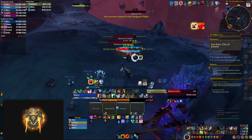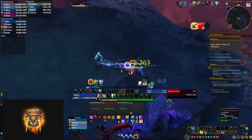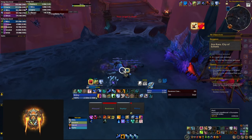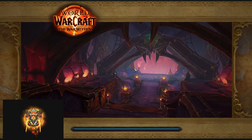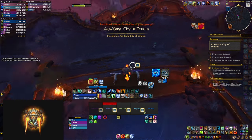As a Shaman, we now have a raid buff in the form of Sky Fury. You need to be able to track this buff and know if you need to recast it, because if someone dies they lose the buff and you need to buff them again once they're resurrected. This WeakAura does exactly that, showing you how many people in your raid or party are missing the buff, and disappearing once everyone is buffed.